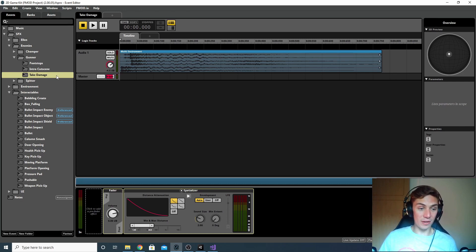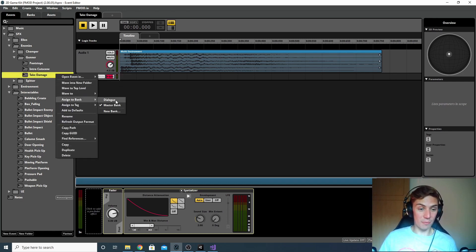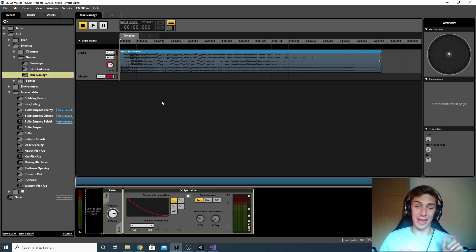If your event says 'unassigned' next to it, right-click it, go to 'Assign to Bank', and click Master Bank. Then press F7 and it'll copy over into Unity.